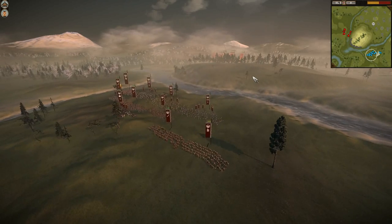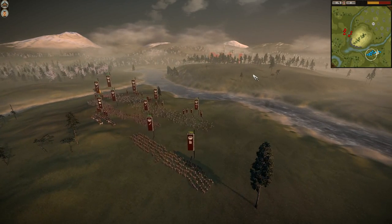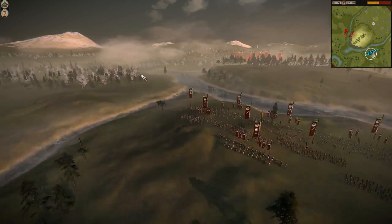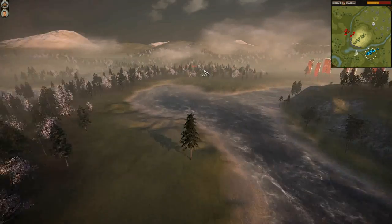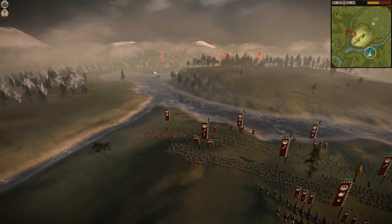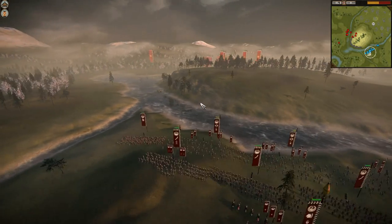So River Town here, dominated by that large central hill — always a rush to get up there. And since the players spawn diagonally with that band of trees in between them, it is possible to sneak cavalry around, which is a game you will see Bob's opponent Clumox use with that unit of Light Cavalry.